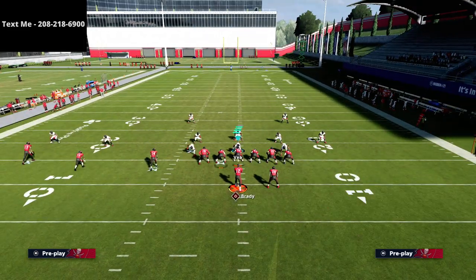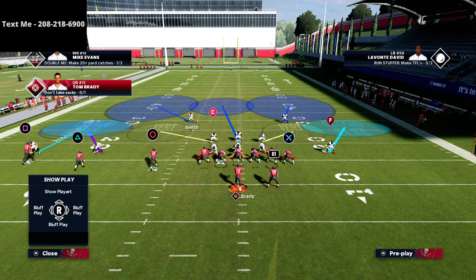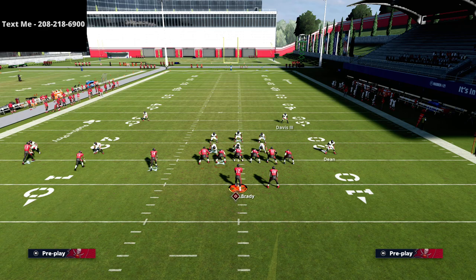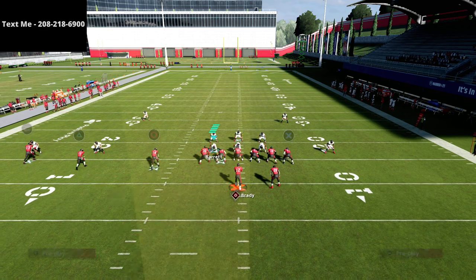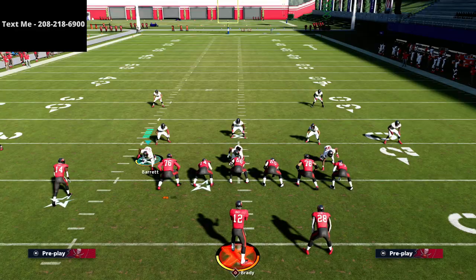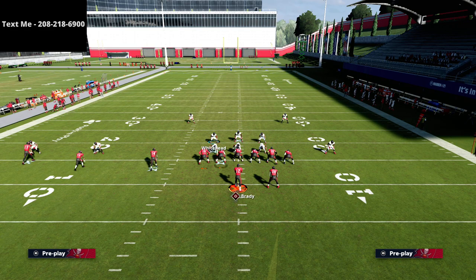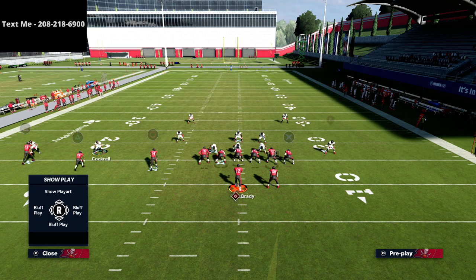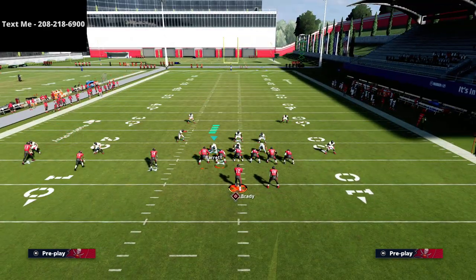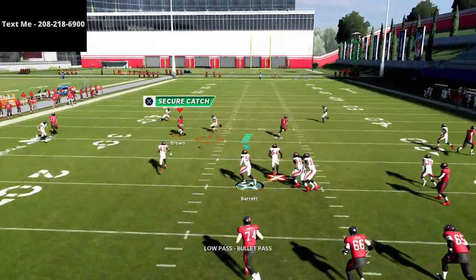I want to talk specifically about situations that will come up where people are experienced at that defense and have been running Tampa 2 as their base defense. What they'll actually do is move this corner out here. What you would think is that you could hit this seam right here at Triangle — and you'd be right, you can lowball this seam right there, and that can be an easy read against that cover 2. The problem is — and this is also why Gunslinger is such an important element — they could move this guy out and then put him in a yellow zone so he's going to rise up with him, kind of take that passing lane away. Now you're going to see this window is pretty tight.